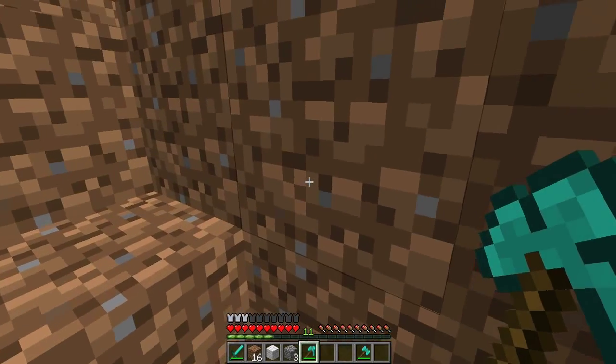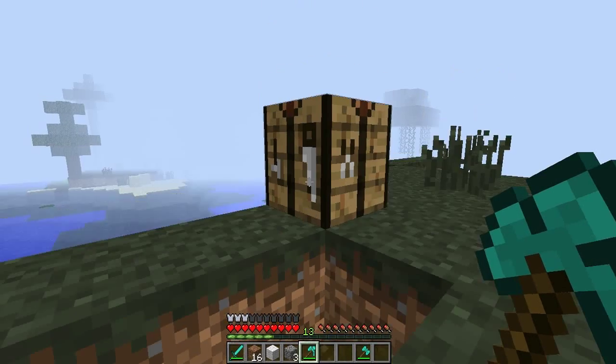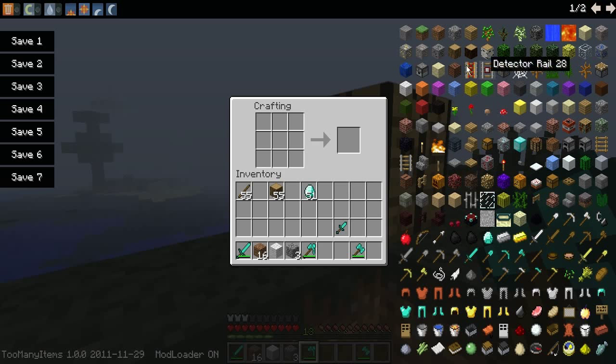I think it'd be pretty useful. There are also paxels with everything. Obsidian tools are made the same way as regular things. Except there's a certain kind of tool — wait, if you take a furnace — where's the furnace? That's the dispenser. Where's the furnace? There it is.